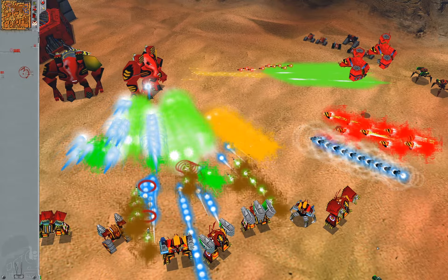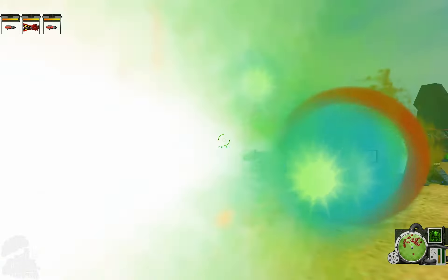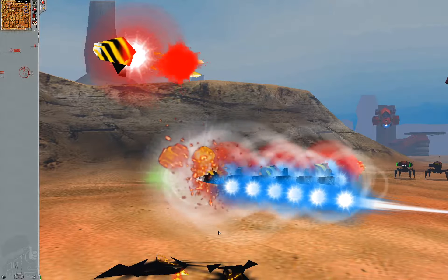Hey, look at those red rings — that's the Judas treachery weapon. Told you it's a projectile. This did show another interesting thing: if the projectile reaches its destination, it'll blow up regardless of whether the target is there anymore.